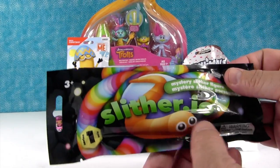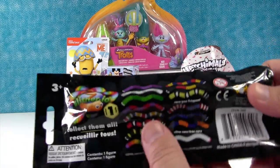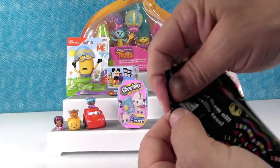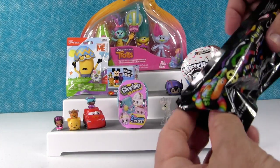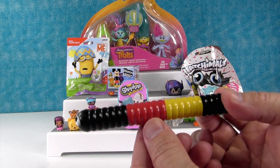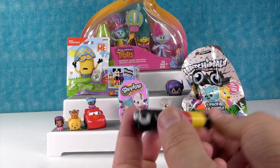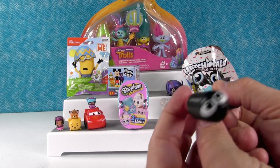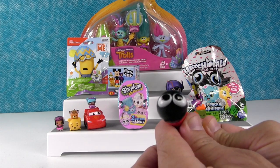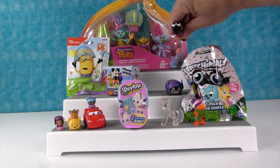We have a Slither.io mystery Slither figure. Today I would like to get the American flag. We have what a viewer called Germany Slither — because it's the black, red, and yellow. These are cool because they bend, and they are super cute. Hello everybody — or in German, Guten Tag. Actually I'm not sure if that's German or Dutch.